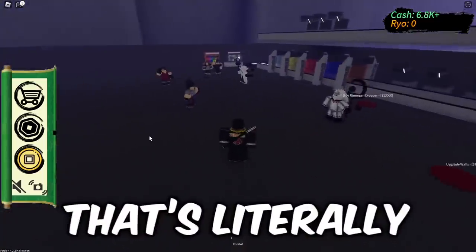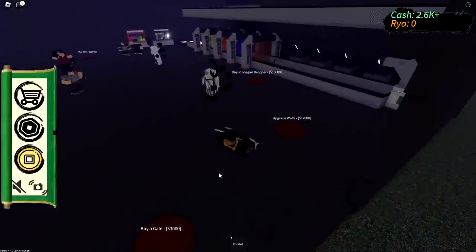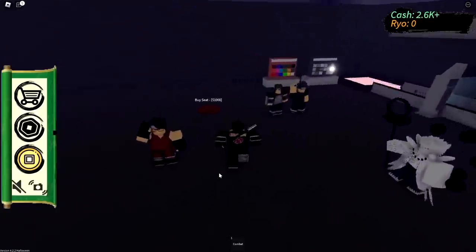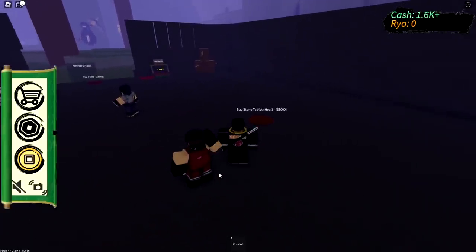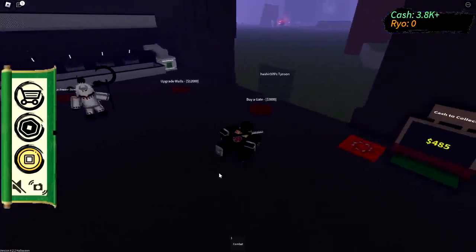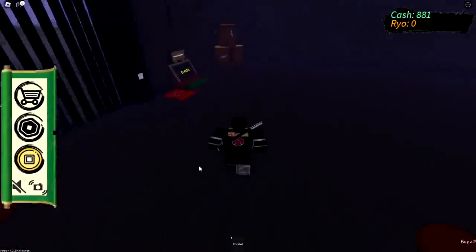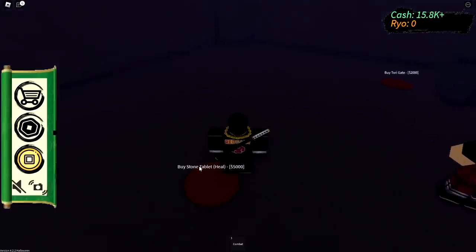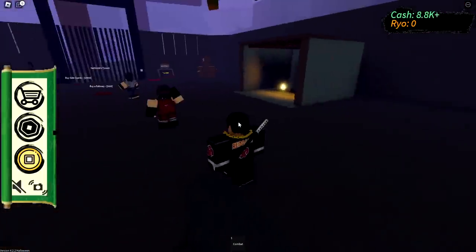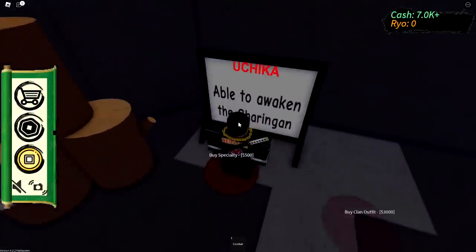The clan jutsu is literally what I'm here for and it doesn't show it anywhere. Let me see if buying walls does anything... it says buy a gate — yes! I think we're doing the right thing. We gotta keep repeating this: buy a seat, buy torii gate, buy tablets. We're on our way to obtaining the sharingan. There's the pathway — buy clan, buy clan! Easy.